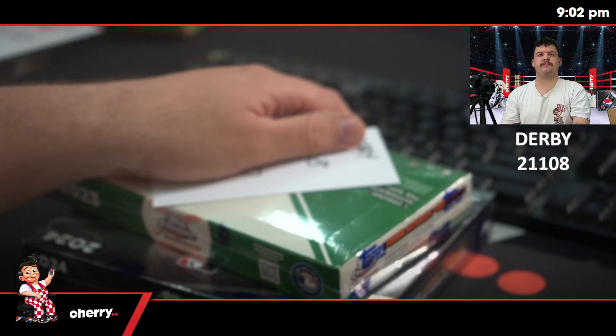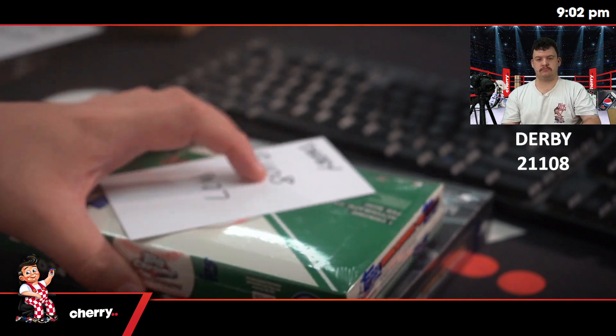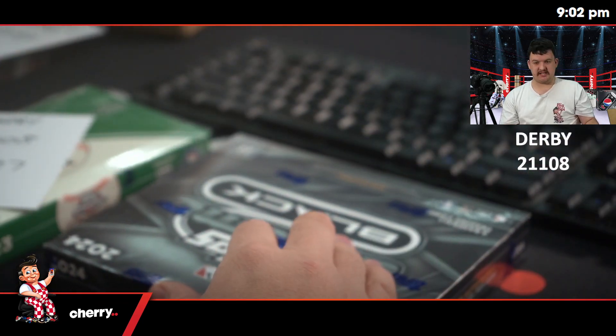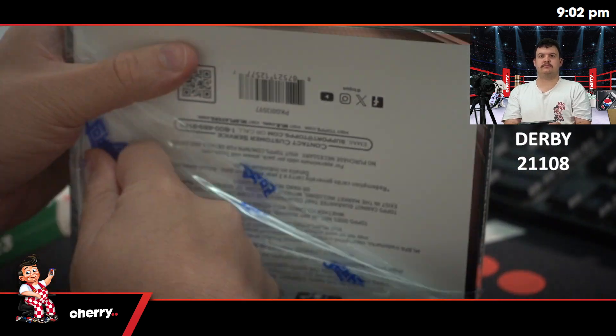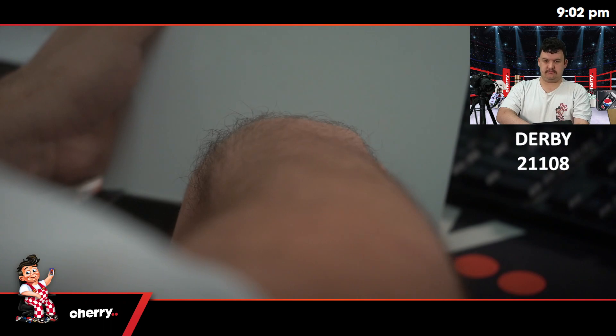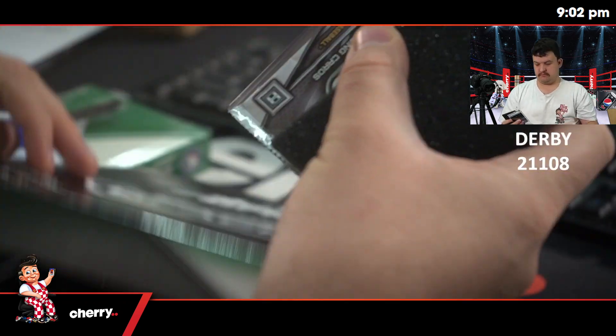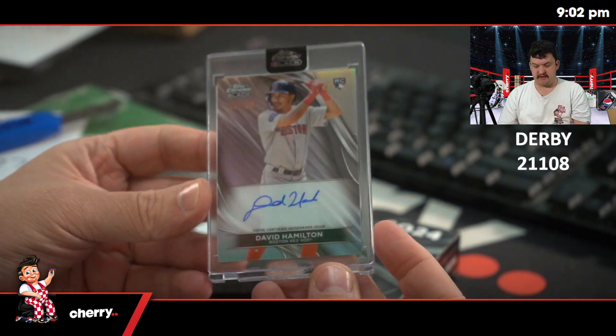Derby, 21-108. Up first we have David Hamilton at 1-50 for the Boston Red Sox.